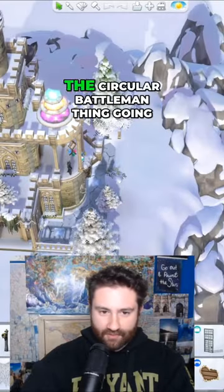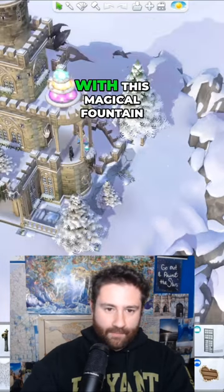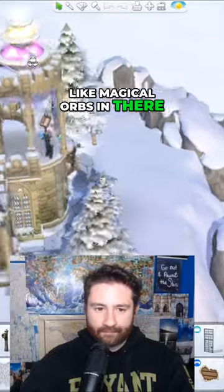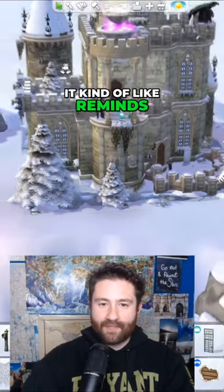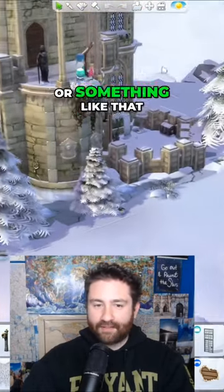It's really cool because it has the circular battlement thing going around it, with this magical fountain — there's all sorts of magical orbs in there. And then there's this area with these columns; it kind of reminds me of some sort of Roman building or something like that.